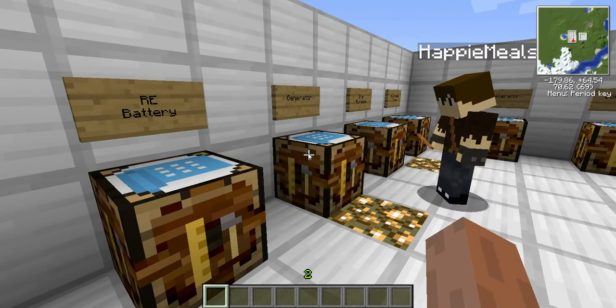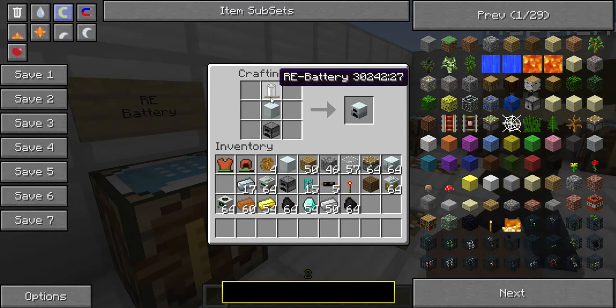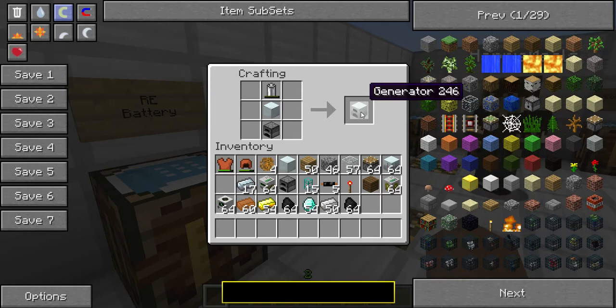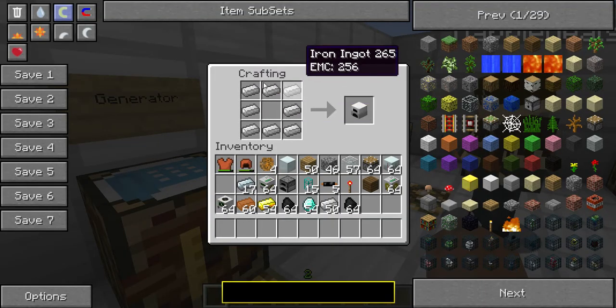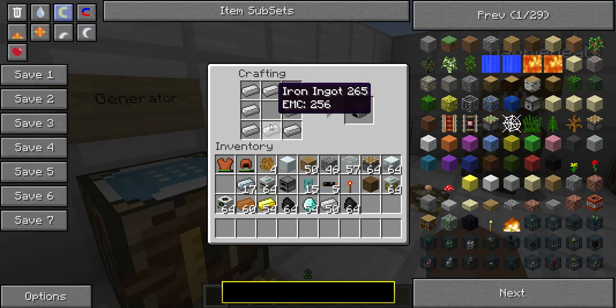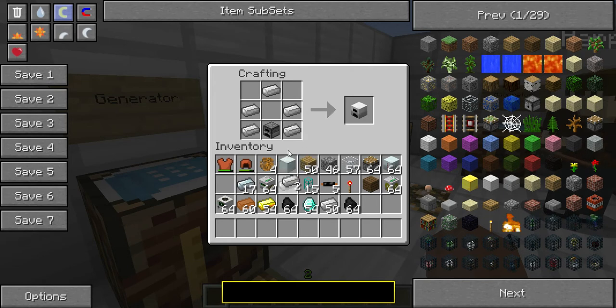Now, to make a generator, you take that RE battery and that machine block and put both of those on top of a furnace, and it will give you a generator which will generate power. But if you don't want a normal furnace, you can make an iron furnace, which is the exact same recipe as a normal furnace except you use iron ingots instead — that way it can also save you some iron ingots.